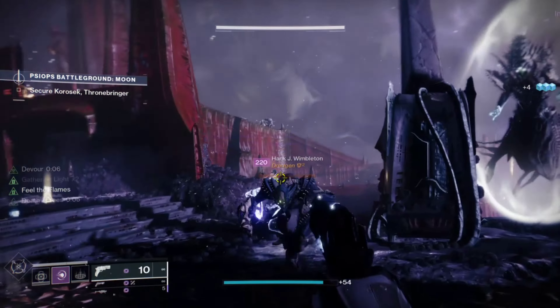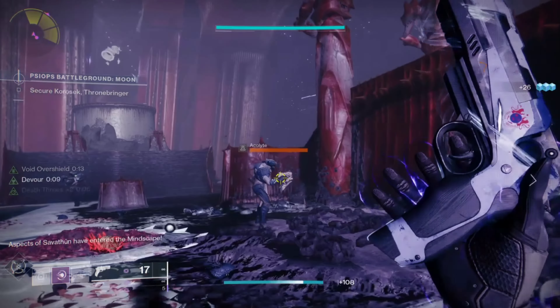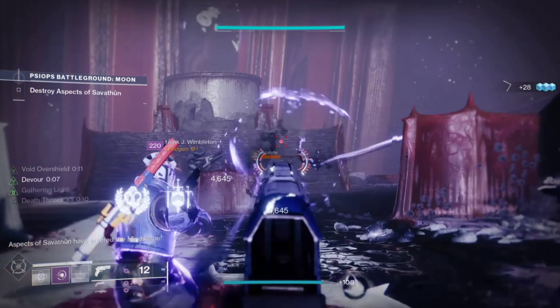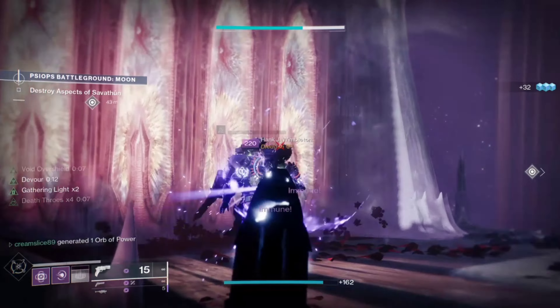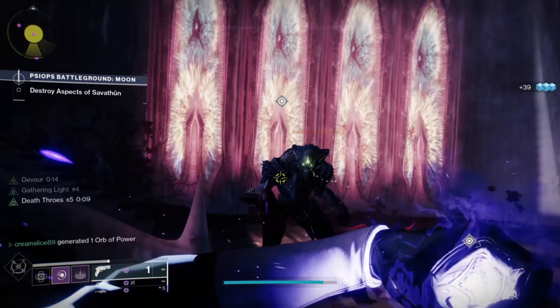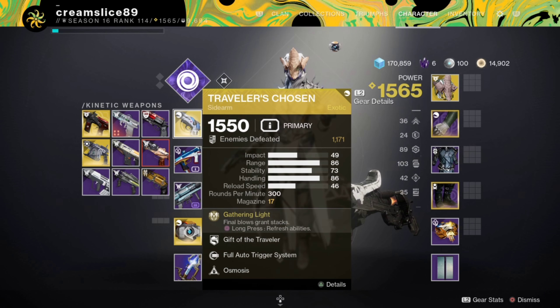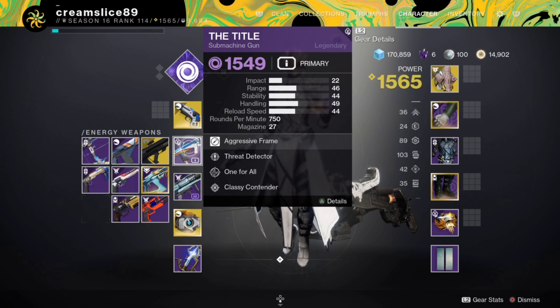Traveler's Chosen is one of my favorite exotics in the entire game for PvE. When you get kills with it, you get the perk Gathering Light — the more stacks of Gathering Light you have, the more ability energy you get when you hold reload. Throw on any Void weapons you've got to also benefit from Volatile Rounds.